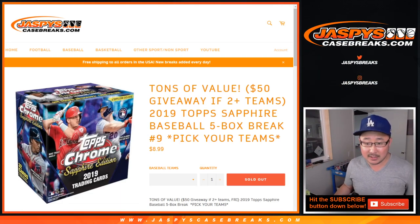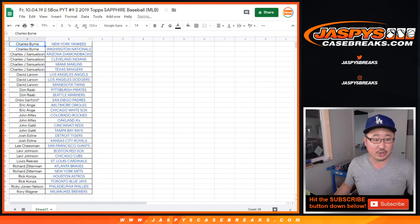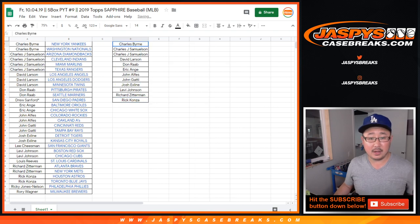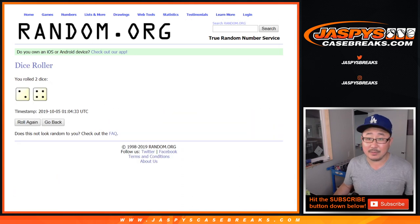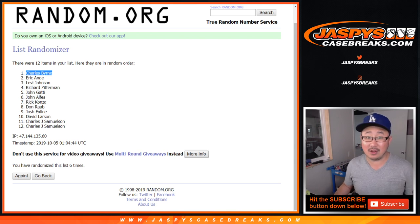Let's give away some money — $50 break credit. The standard rules: if you buy two teams, one entry; four teams, two entries; so on and so forth. Sort by column A. Charles Byrne got two — one entry. John Samuelson got four — two entries. David Larson, three — only two count, one entry. Don, one entry. EA, one entry. John Alfies, one entry. John G, one. X-Line, one. Levi, one entry. Richard Z, one entry. Rick K, one entry. That's one spot in 12. After six rounds — Charles Byrne! Congratulations! $50 of break credit going your way.